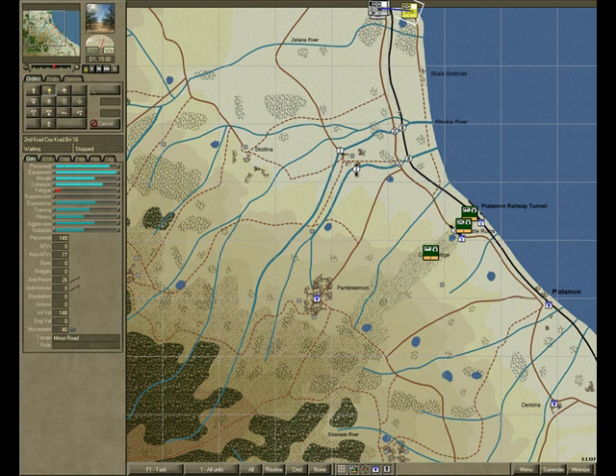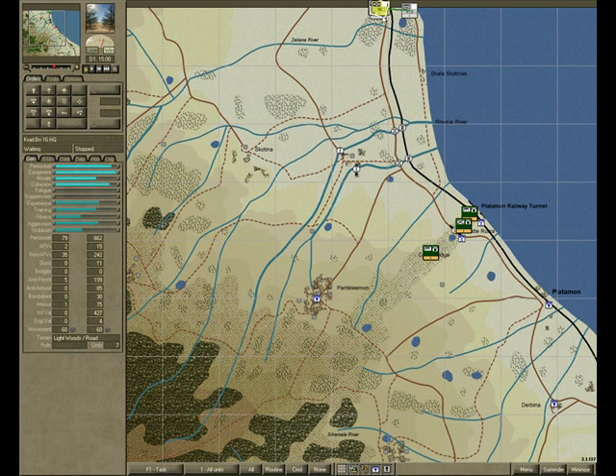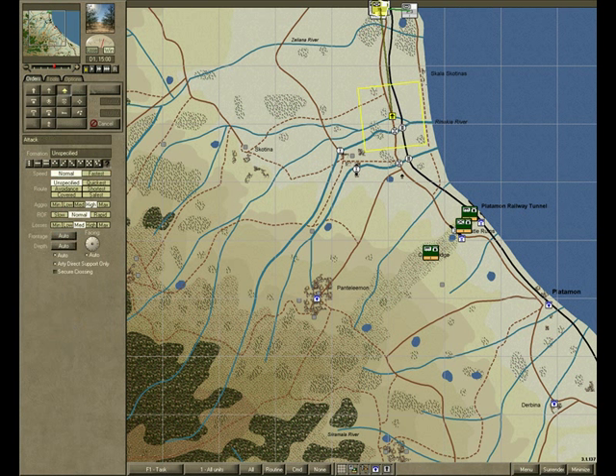You can place waypoints by holding down the shift key. Then I'm selecting the battalion headquarters. Here's the thing that's very important: you don't need to give orders to each and every one of your units. If you just give an order to the battalion, the battalion will take care of its companies and will give orders to its own companies. Attack — set waypoints and the final destination.